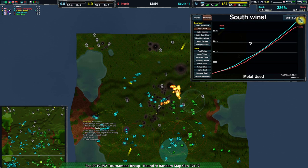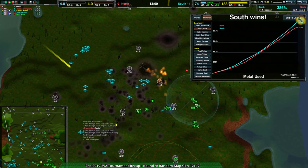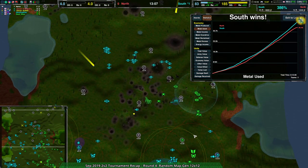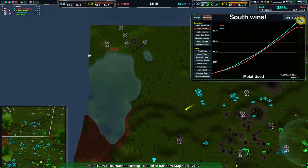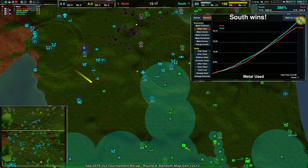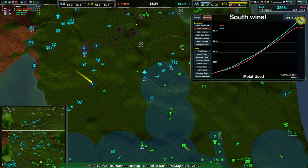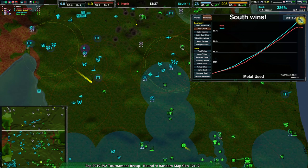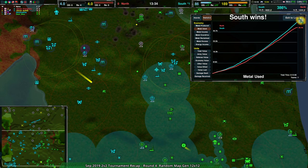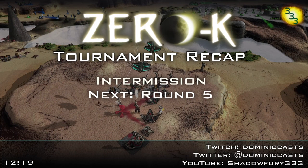Game was over — just a matter of time. SteelBlue and UltraGodzilla end up taking it quite convincingly after a fairly back-and-forth fight. Very strong overdrive from the Advanced Geothermal kept their economy on par long enough to take that front line and push in — really strong play there. So the last replay of the main rounds is on White Rabbit; it'll be SteelBlue and UltraGodzilla again, this time against 400 and Firepluck. Stay tuned — it'll be up in a couple minutes, and it's a static map this time, not randomly generated.